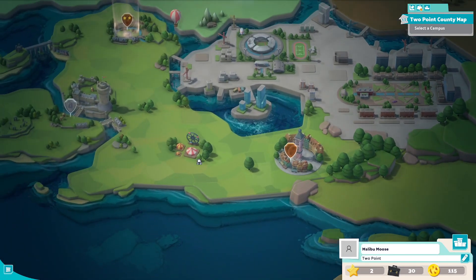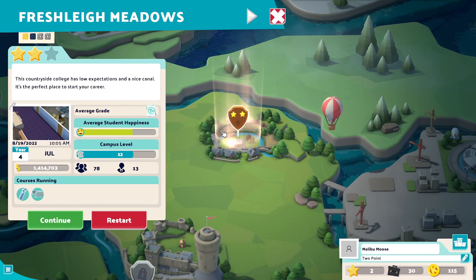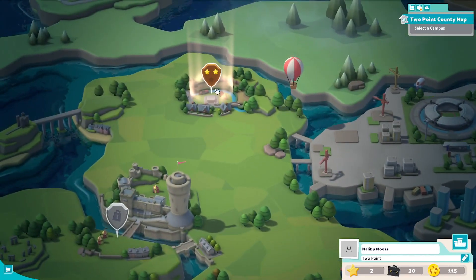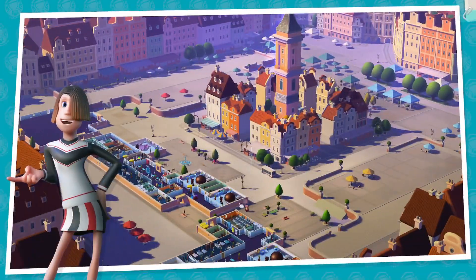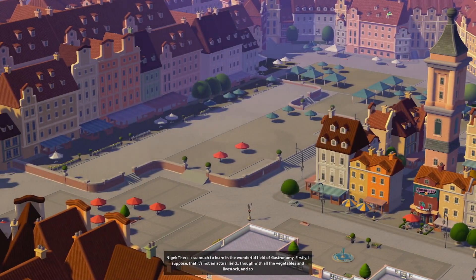Hello everyone, welcome back to Two Point Campus. Today we're moving on from Freshly Meadows — it was pretty tutorial-island-like, which is fine, I definitely needed to learn things. We didn't three-star it, that's fine. I just want to move on and see if there are more things to unlock. Two courses seem light, maybe that's just the game. We're going to go on to Piazza La Natra, the only one we have unlocked, with a couple more locked ones.